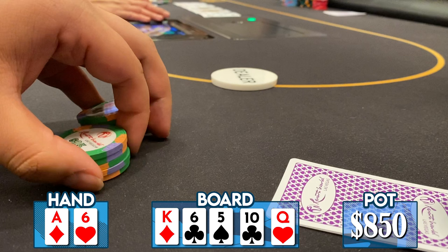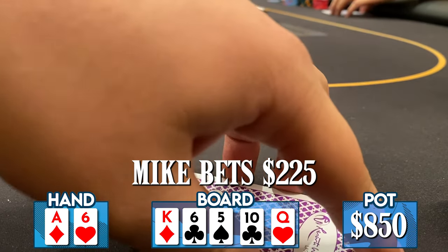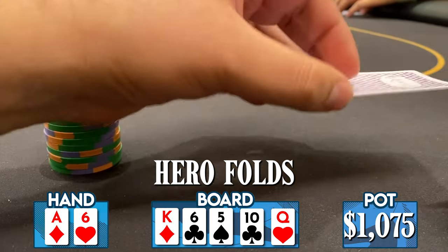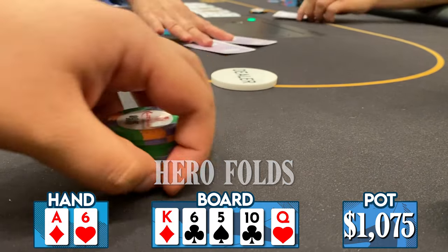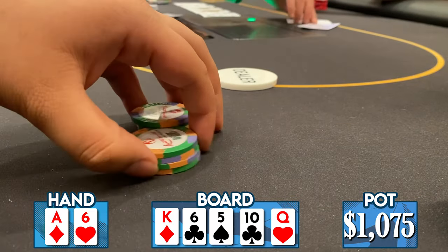There's not a lot working in my favor. Mike leads for $225 and I'm in the tank yet again. I make the incorrect decision by folding. Mike would later tell me he had ace-four. Fortunate for us — we just can't catch a break. Mike's got our number; he's a strong player and has put me in a tough spot two times in a row.